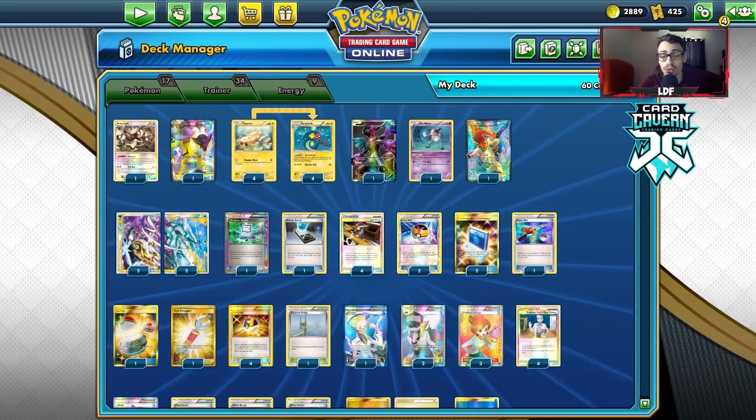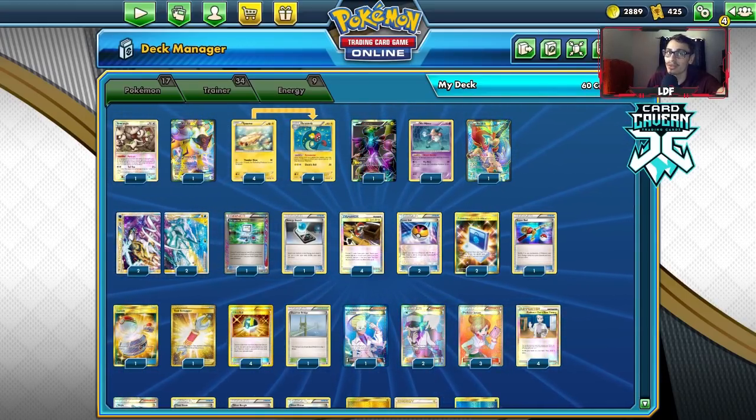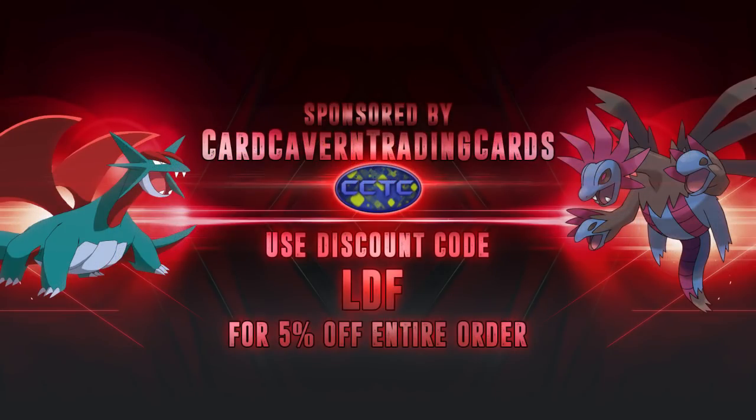I hope you guys are enjoying the Legacy content. Today's video took a while to record — you'll find out how insane it was throughout the video. Before we end the video, I'll do a shoutout to Card Craven TCG. If you're ever looking for any PDCGO pack codes, get them over at Card Craven. If you have any codes or cards you don't need anymore, you can give them to Card Craven TCG.